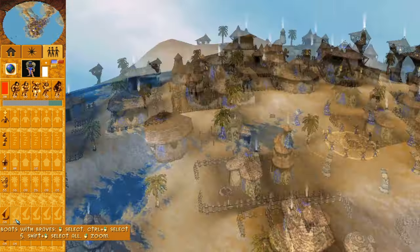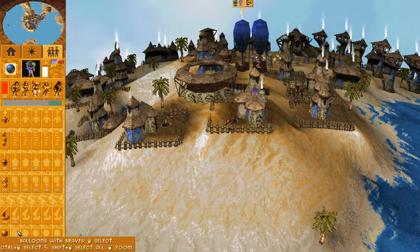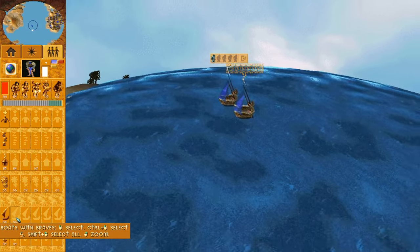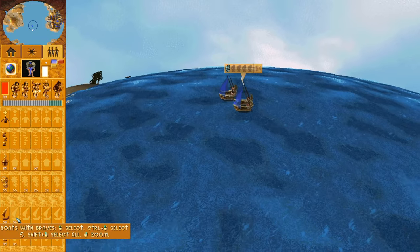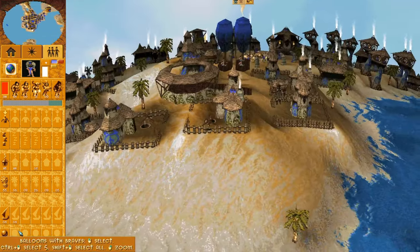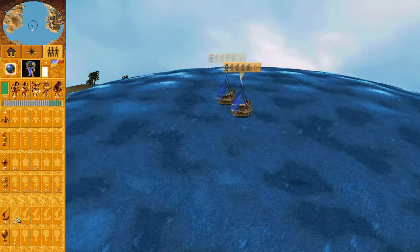The bottom two sections you don't need to know because we don't play with vehicles in the multiplayer meta, but they represent followers in vehicles — the top of the bottom two being boats and the bottom being balloons. It just represents how many followers you have in those vehicles.